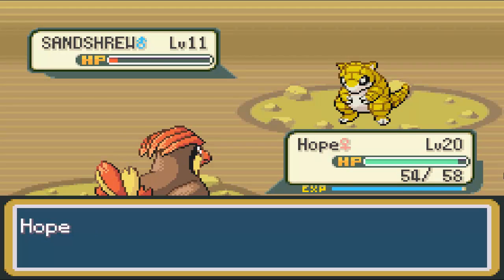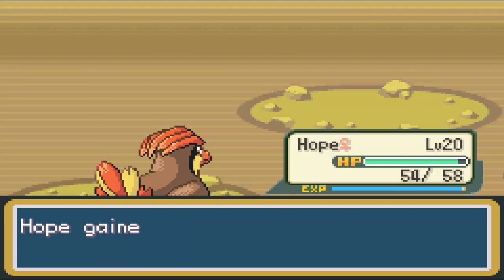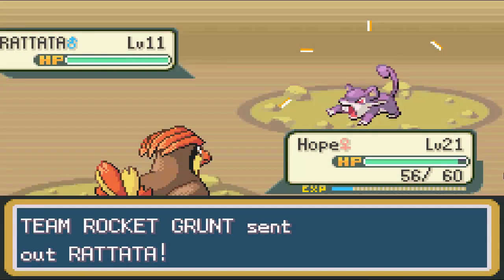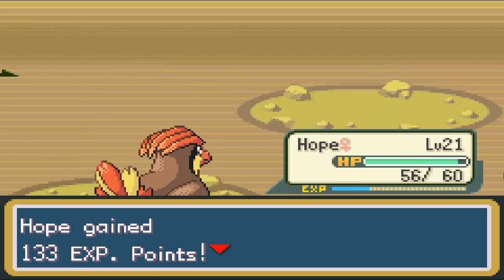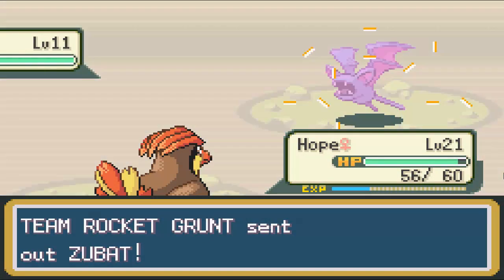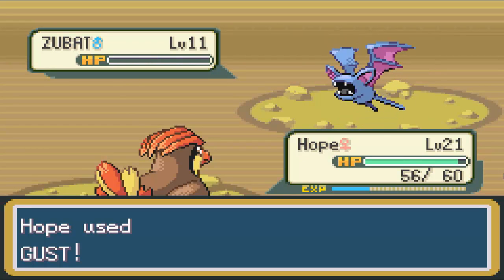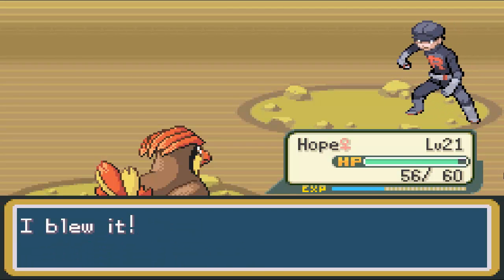This Pokemon Trainer is a member of Team Rocket, the so-called bad guys of this game. They consider themselves gangsters, even though they're not really gangsters. I mean, if you're using a Sandshrew and a Rattata — yes, a Rattata, and probably a Zubat — these guys are really well known for having the worst Pokemon ever. That kind of detracts from their gangster image. I was expecting them to pull out cool Pokemon like Growlithe, Ekans, Koffing — like they used to in the anime. But nope. Zubat looks a little intimidating, but they're pretty weak.